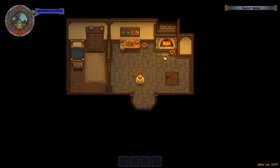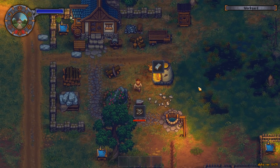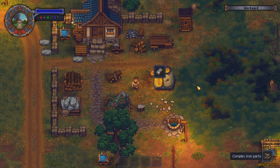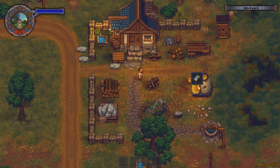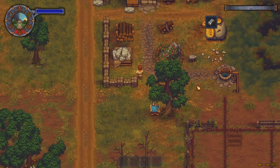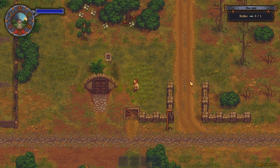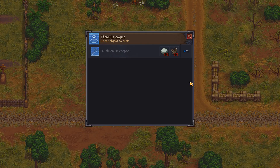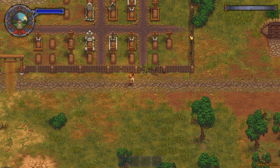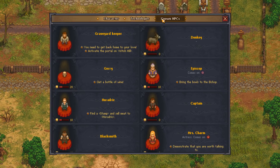Hey guys and welcome back to Graveyard Keeper. I cannot remember what we were doing - I do apologise. Obviously I was making these complex iron parts, but why? I was wanting to open something up. I honestly can't remember. Let's have a look at the technologies - what were we wanting to do?